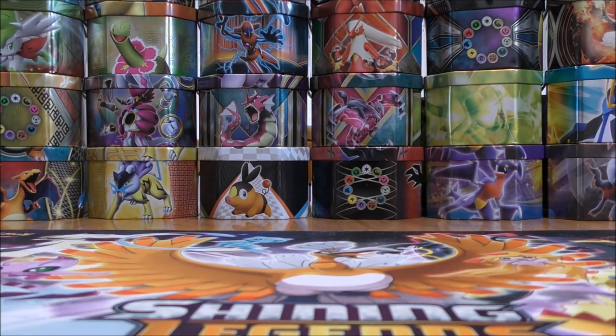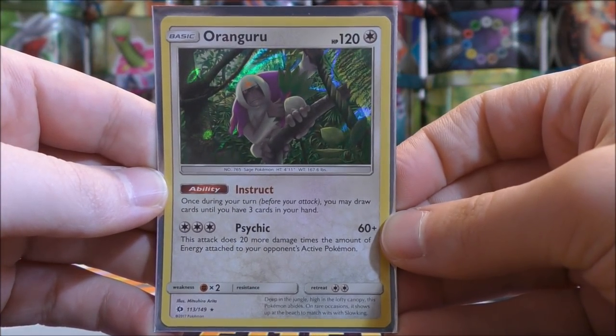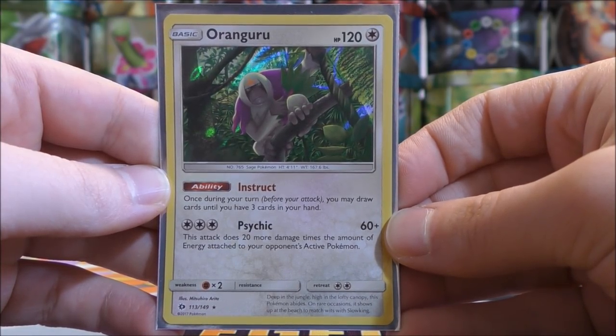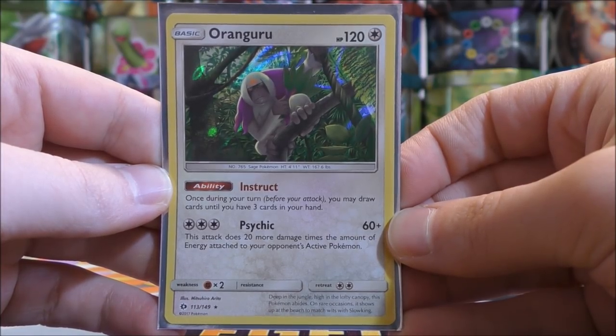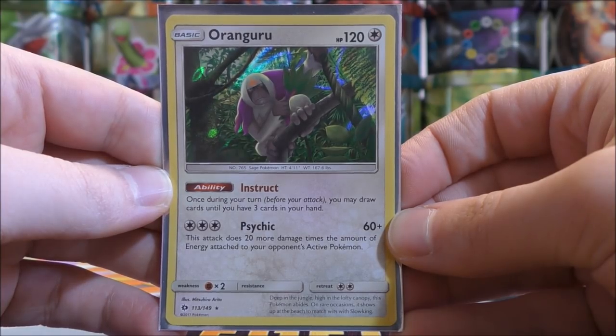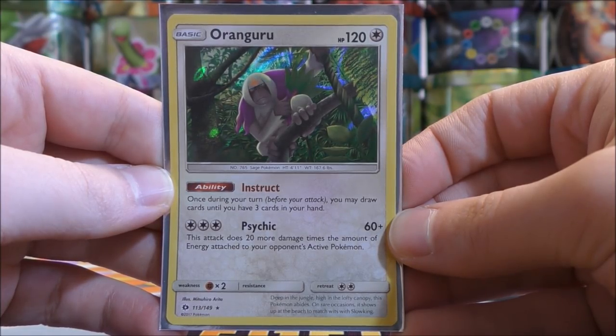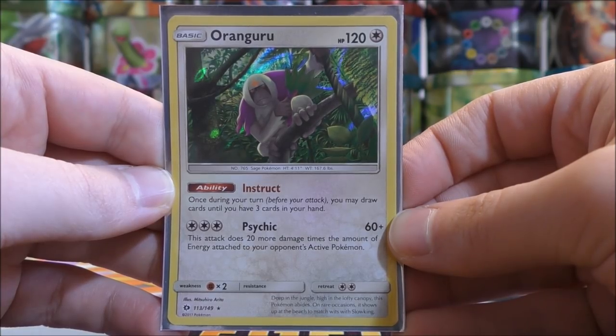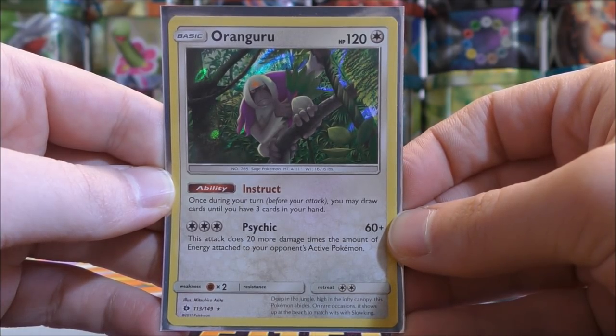Now there are some decks that can shut down abilities — mainly anything with Garbodor that has the Garbotoxin ability, which prevents all abilities if there is a tool card attached to Garbodor. That way you have to depend only on your supporter cards. Another way to draw cards using a Pokemon would be Oranguru, from the Sun and Moon base set. Its ability, Instruct, says: once during your turn you may draw cards until you have three cards in your hand. Very similar to Octillery — this is a basic Pokemon so it may be a little quicker to set up, which is the advantage. Of course you only get three total cards in your hand instead of five.